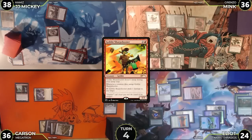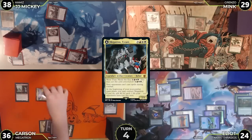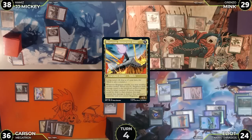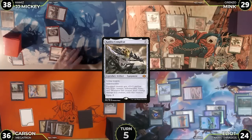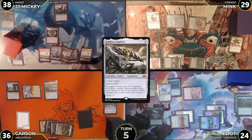Mink has no blocks, taking seven combat damage plus the one from excess damage. In post-combat, Megatron triggers converting back to its vehicle side, and also makes eight colorless mana because Mink has taken eight damage this turn. Carson uses seven of it to cast Cauldra Complete, which enters and makes a germ as a living weapon. Carson then passes.